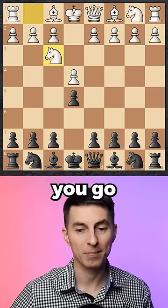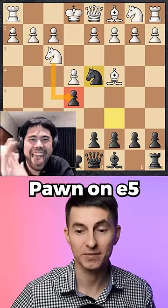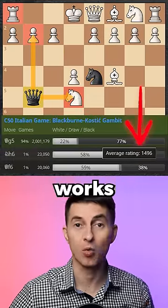In the classical Blackburn Shillian trap, you go into this position and then you tempt White to capture the undefended pawn on e5. If he does so, you then counter with Qg5 and White's in trouble. Good trap, but only works against beginners.